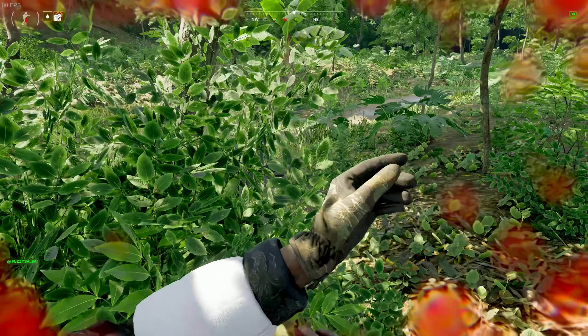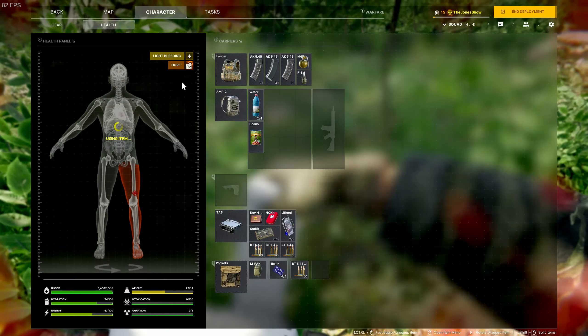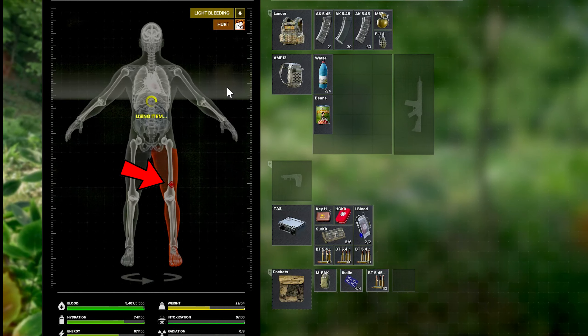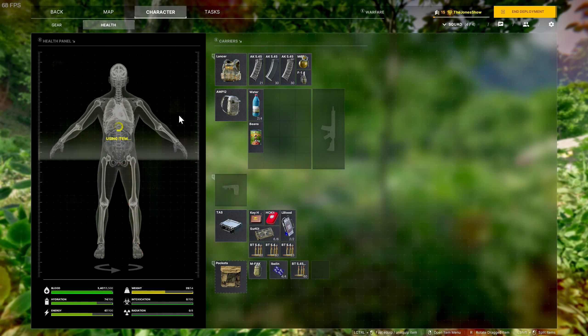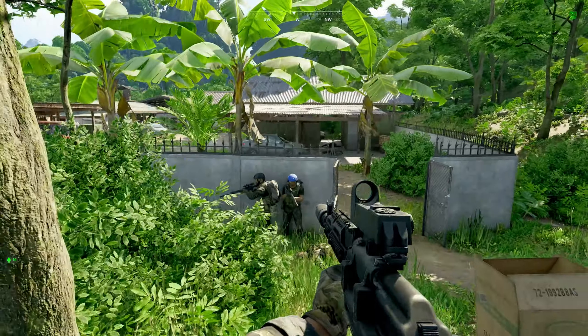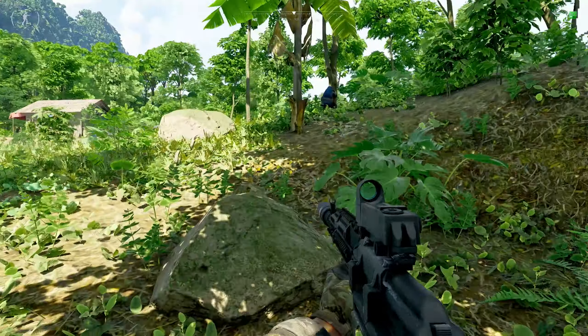Now talking about the different types of injuries that you can obtain. You can have wounds, which are indicated by red diamonds on your health panel. These are injuries obtained from either a melee attack or a bullet bypassing the protective gear that you have on. These severities can go from light, medium, or severe.